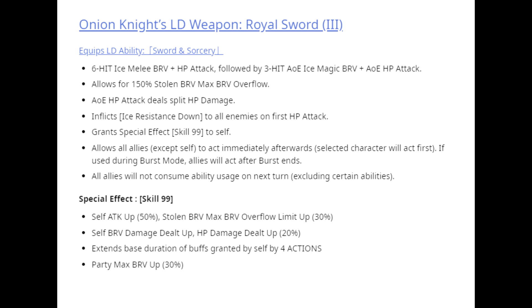All allies will not consume ability uses on the next turn. One big thing about Onion Knight's ability is not only does he have those turn shenanigans, but whoever he moves forward will have their Skill 1, Skill 2, and C65 given a free ability use — a very powerful LD ability. His Skill 99 buff gives him attack up of 50%, stolen brave max brave overflow limit up by 30%, self brave damage dealt and HP damage dealt up by 20%, extends the base duration of his own buffs by 4 actions, and the party gets max brave up by 30%.